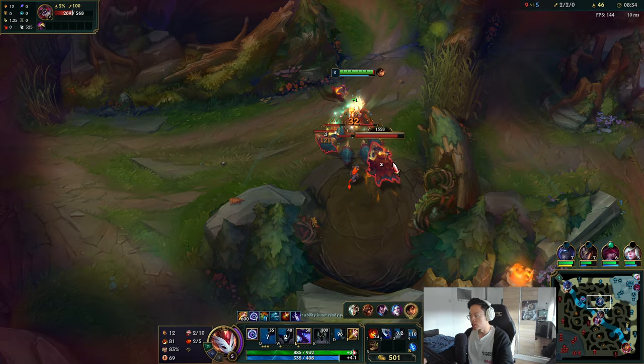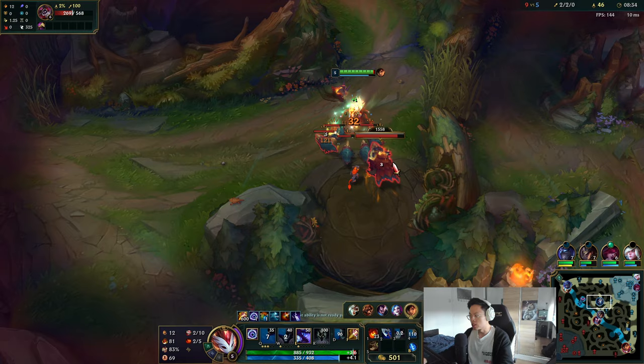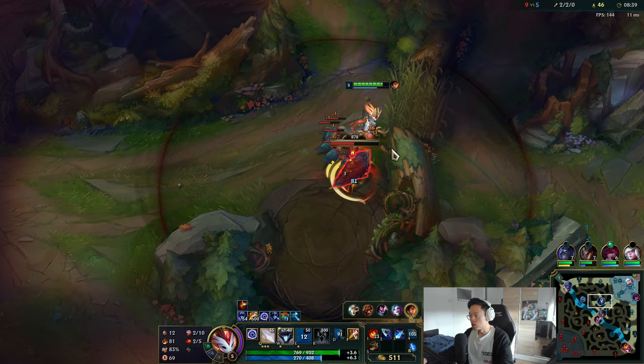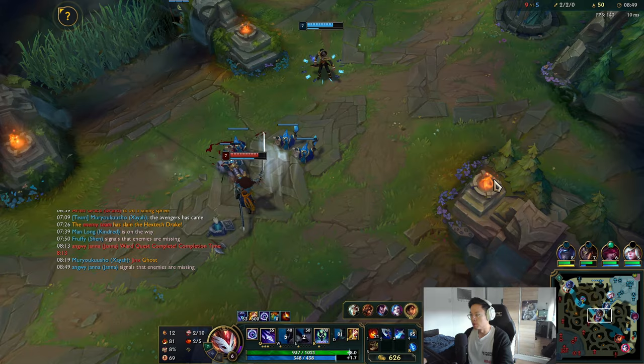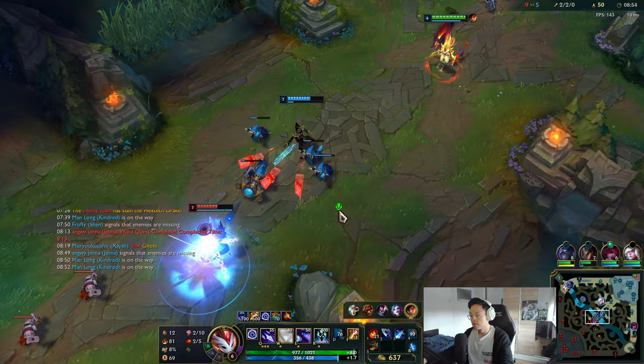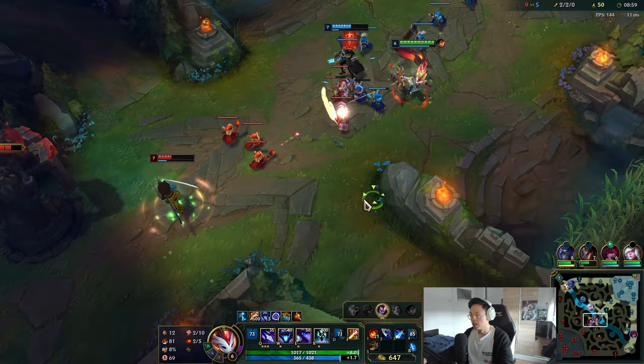Mid lane is slow pushing — usually if a wave is slow pushing it means your laners kind of need help. So here I'm debating, do we win the 2v2? Yes or no. If yes, I can help him push out. If no, I'll just leave him to it. Don't mess yourself up to help laners. You saw bot lane losing — I didn't sacrifice myself to help them.